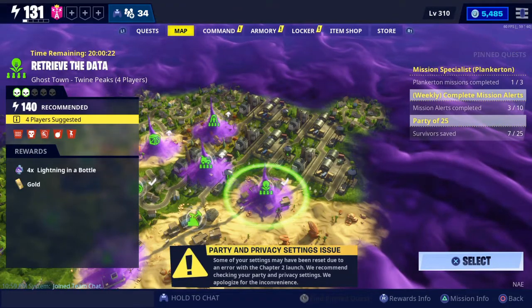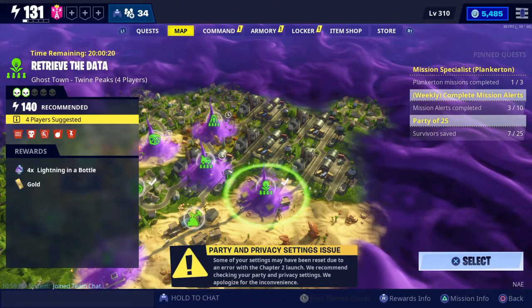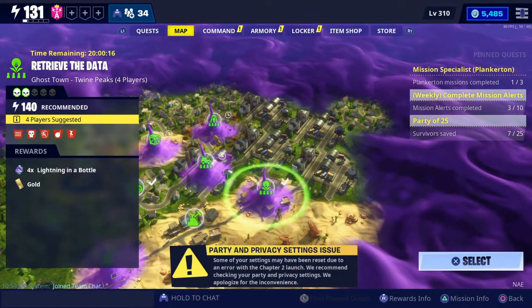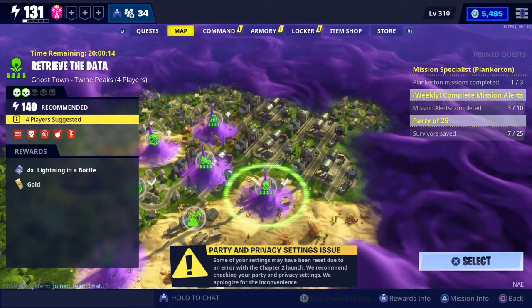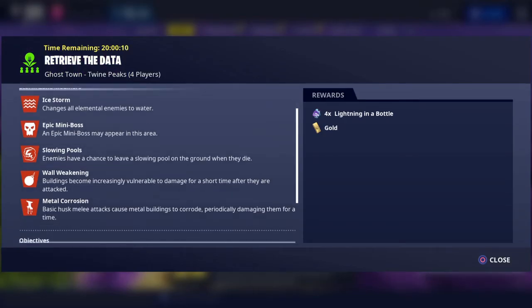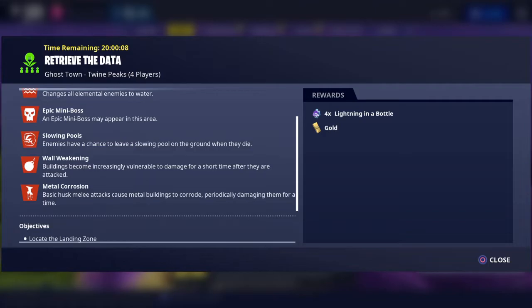Alright guys, so right here for this mission we have a Retrieve the Data AFK Jail Build mission for easy Lightning in a Bottle. But the only thing is we have these complicated modifiers: Ice Storm, Wild Wickening, and Metal Corrosion.